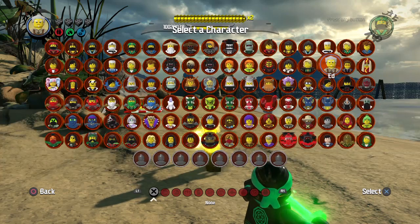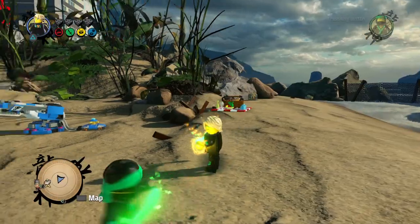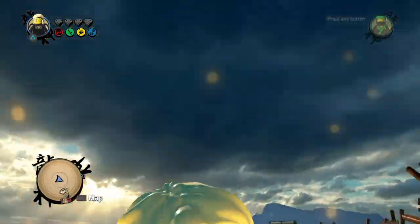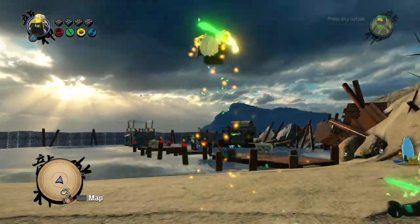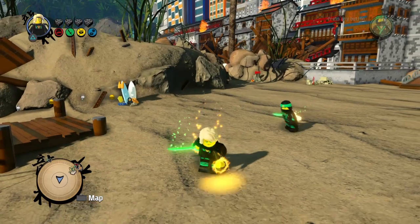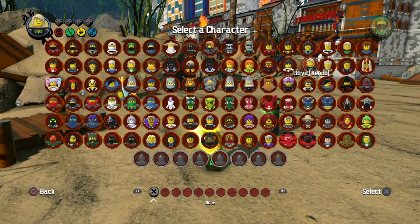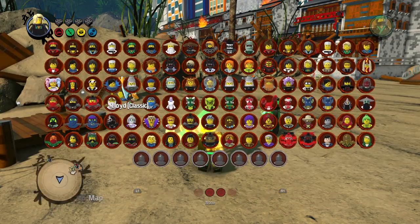Now we've got what might be my favorite: Lloyd Kendo. As you can see he's got his kind of shoulder armor there, looks pretty dope, really cool character. So that's Lloyd Kendo.